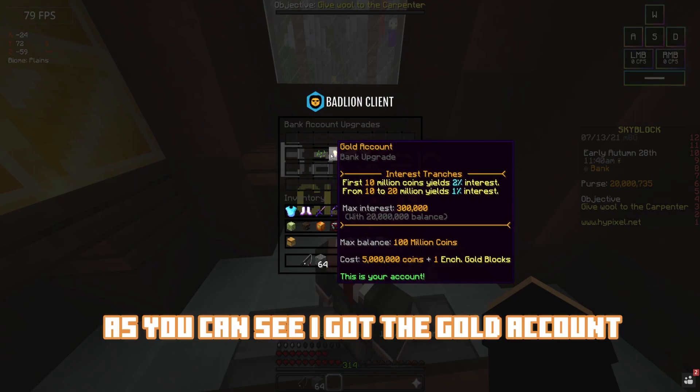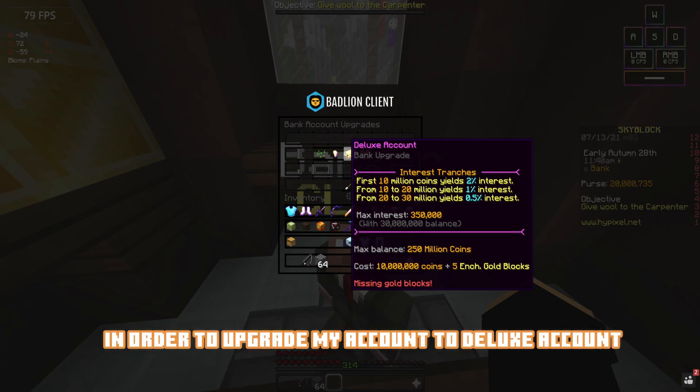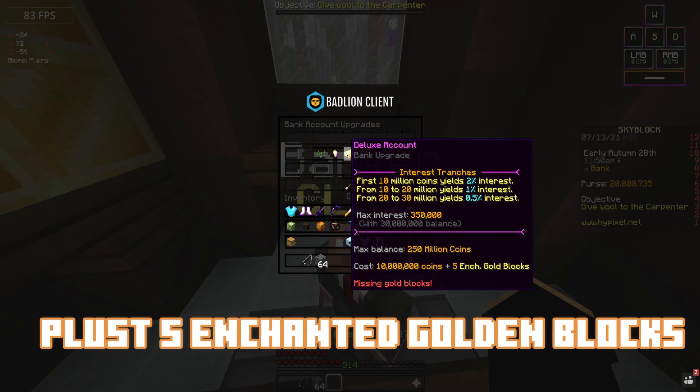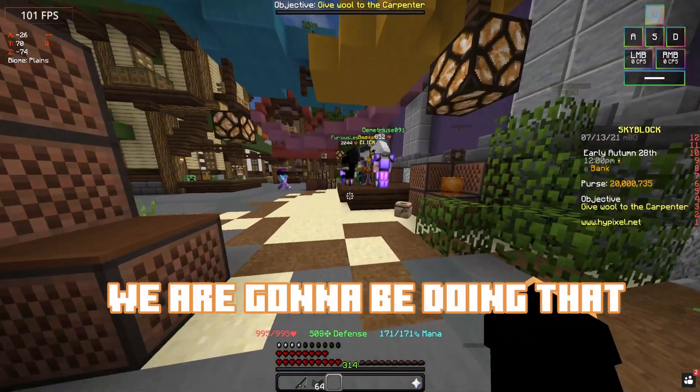So surge account, I got the gold account, and then I can put like a hundred million almost. And in order to upgrade the rank to deluxe account I have to spend ten million points plus five golden blocks — that's gonna be 1.5 million. So basically technically 12 million dollars. So we're gonna be doing that.